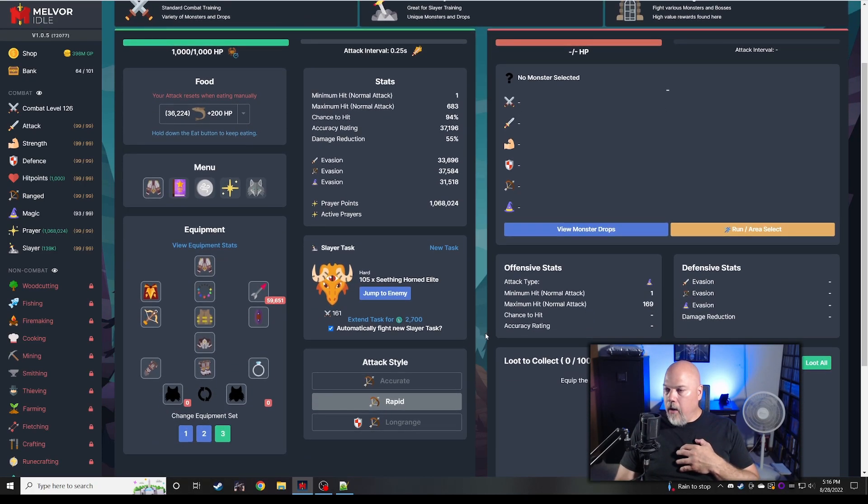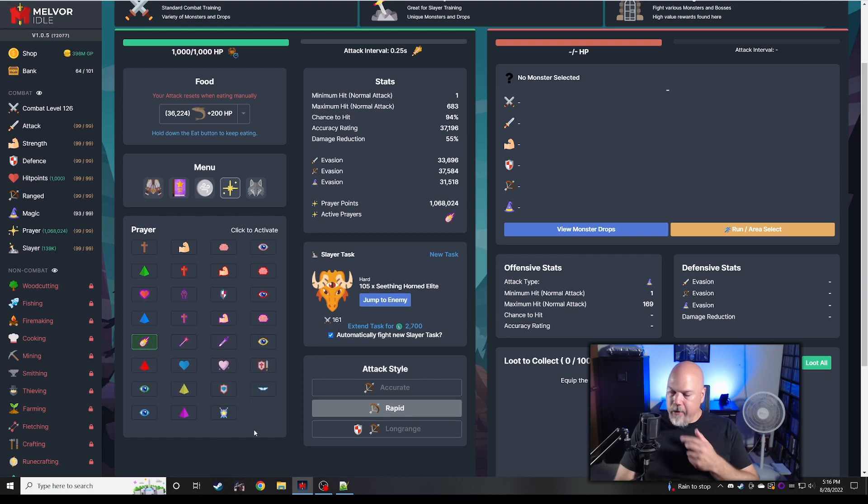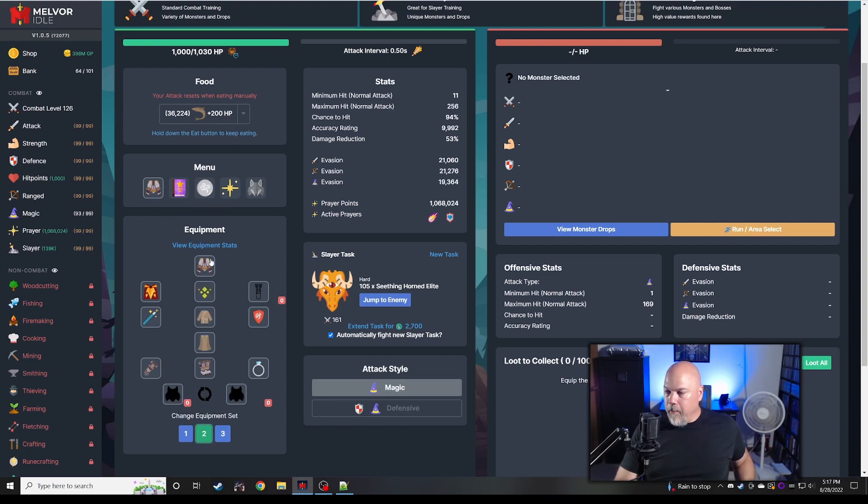I need to switch over to sharks and heal up. I need to turn prayer on — we have a million prayer, so we're gonna take protect magic and damage reduction, that'll help us live through this cave. I did spend some serious time going through the dragon's den, which got me the scaled shield. I also got the dragon hide body and the ancient crossbow — I was really after that ancient crossbow. This gives me a better bow and we should be doing the best we can magic-wise.